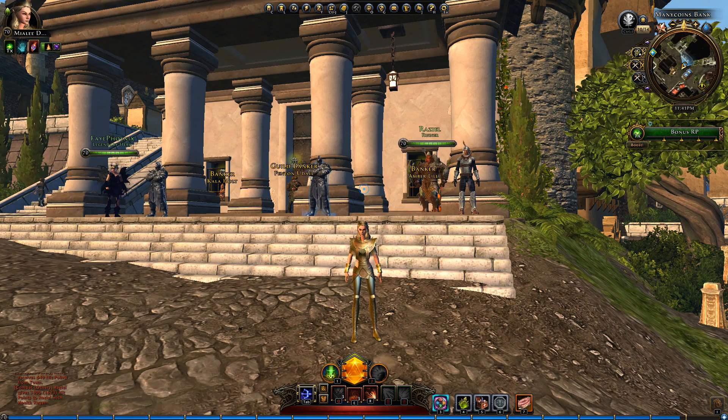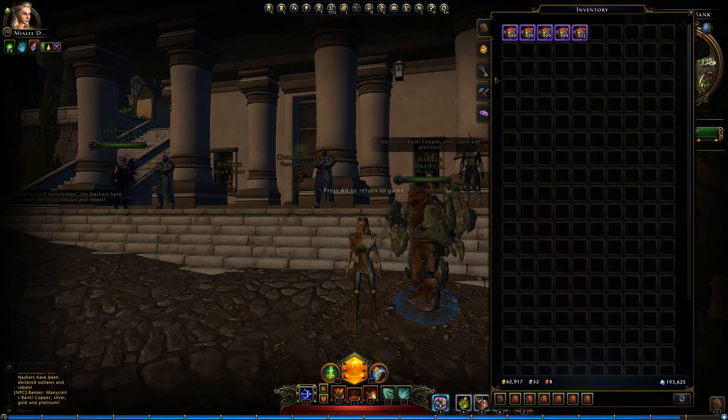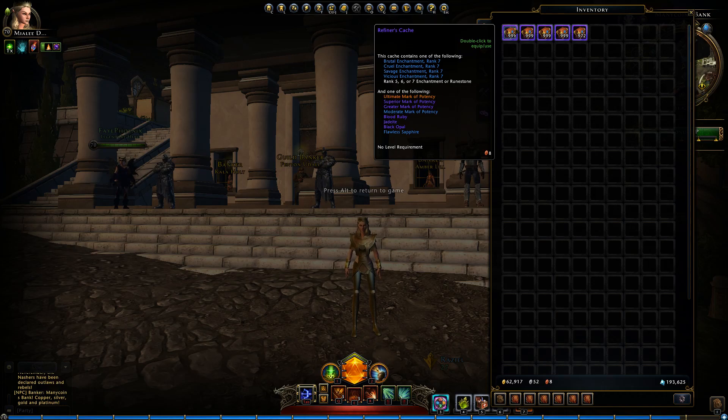I already covered this cache before — I think it's more than a year ago — but this cache has gotten an upgrade at some point where we now get rank 7 of the special enchantments, and also the Ultimate Mark of Potency is in here, as well as runestones and a lot of other additions. So it's basically a new cache.